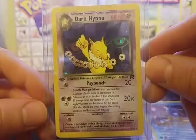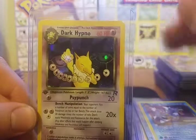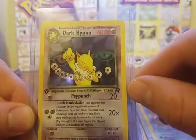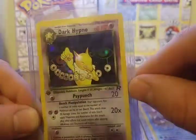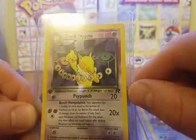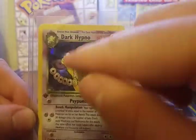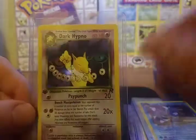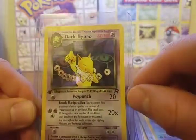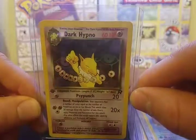Moving on to number nine, we have Dark Hypno. This is probably one of the coolest backgrounds in all of the Team Rocket cards, because it's not just dark — it has a lot of detail. I liked what they went with here. I think of Hypno when I see something like this — very Hypno-ish, with the mesmerizing and all that stuff. I thought this is one of the better background designs for the Dark Pokemon.